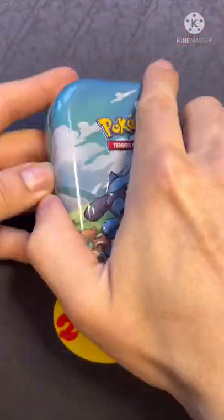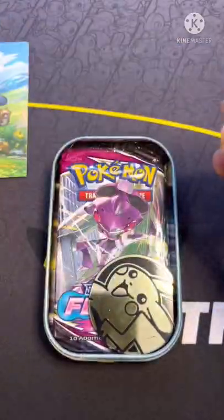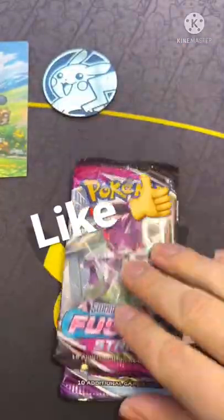Today we have a Ryulu mini tin. Let's see what we can pull today. We have beautiful artwork, a Pikachu coin, and the two packs are Fusion Strike and Chillin' Rain.